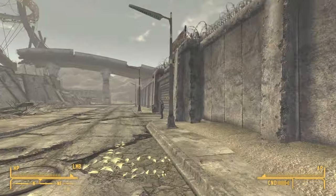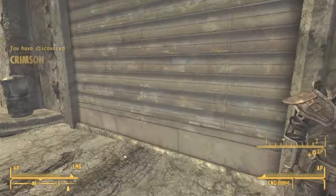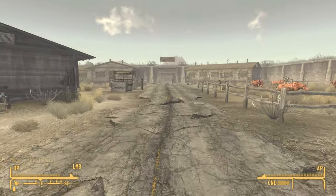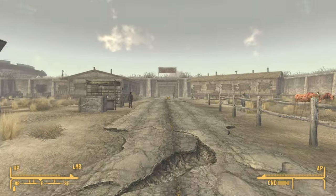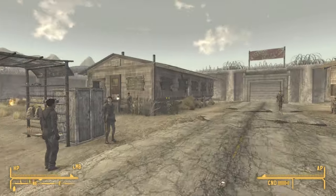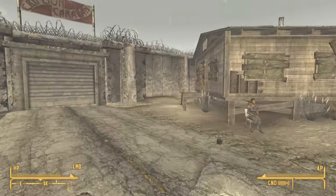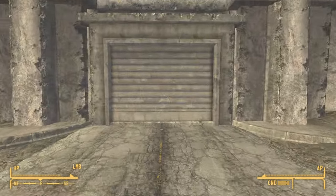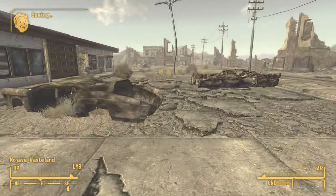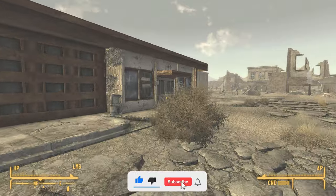Follow this path and head north and you should see the entrance to the Crimson Caravan. Go ahead and go inside. Once inside, just exit through the other exit in this caravan area — go straight through. Do take note of this area as well because there are some vendors here you can use, but that's for a little bit later in the video. Go ahead and exit.